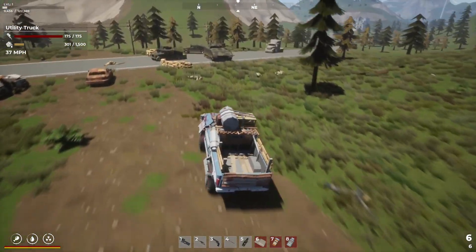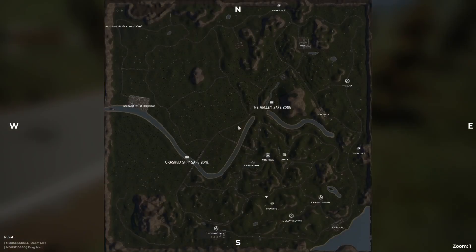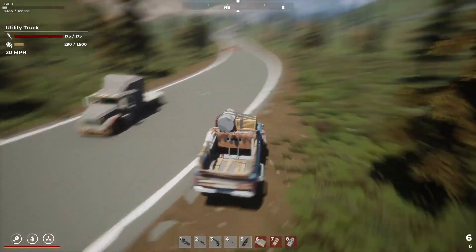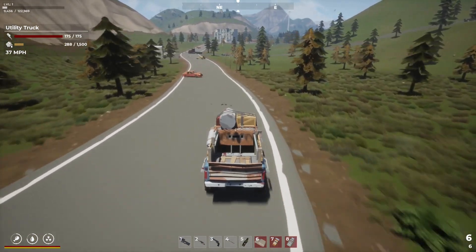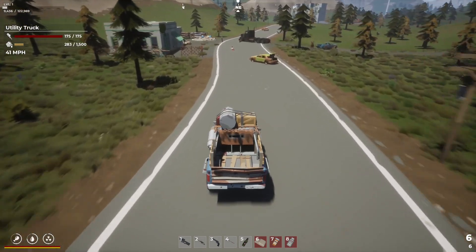Let me check the map and make sure the airdrop is still there because it might disappear. If I follow this road around I should be able to find it. It's only a medical supply drop but we're going into a bunker with radiation, so more radiation pills and health items the better.